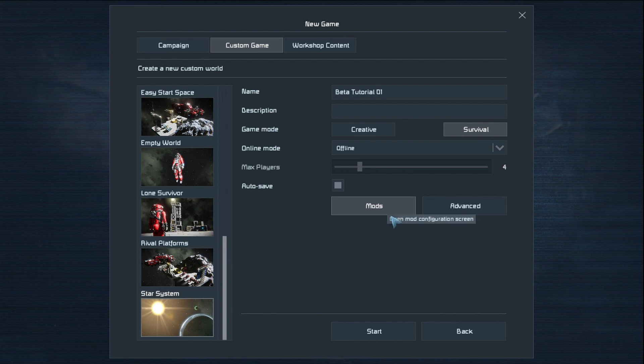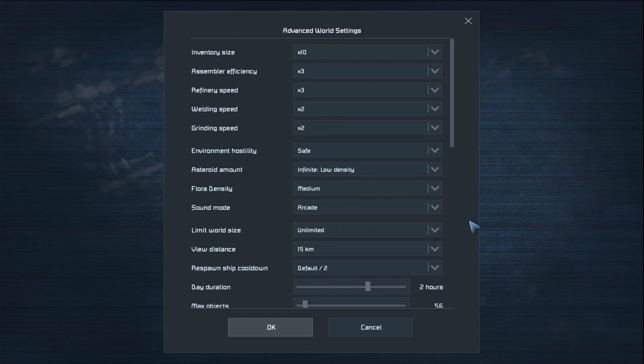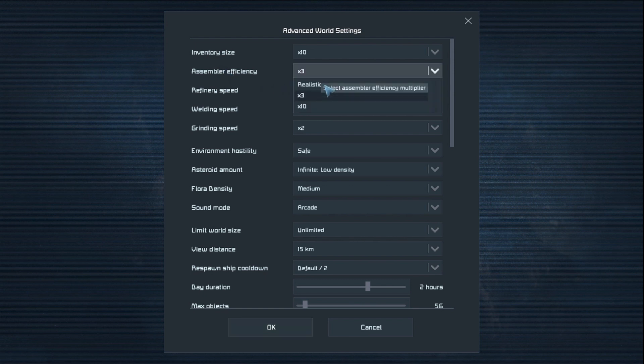We can have mods. It's not cheating if you do, simply because if you add a mod, anybody who joins this game with you will also get that mod, so there's no advantage. Advanced is very important in my opinion. I like to operate with a 10 times capacity for my inventory, but I leave everything else realistic.